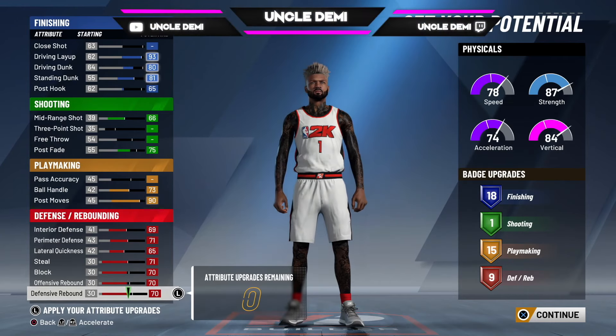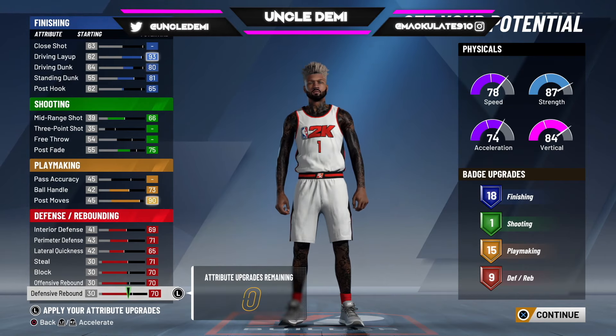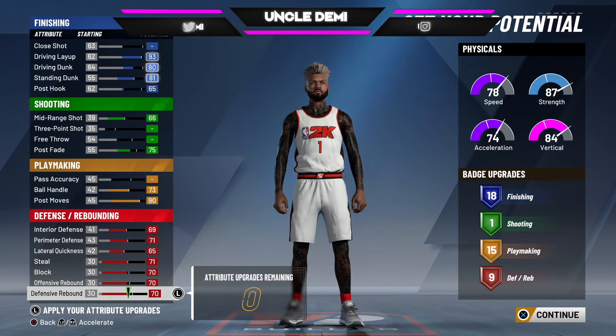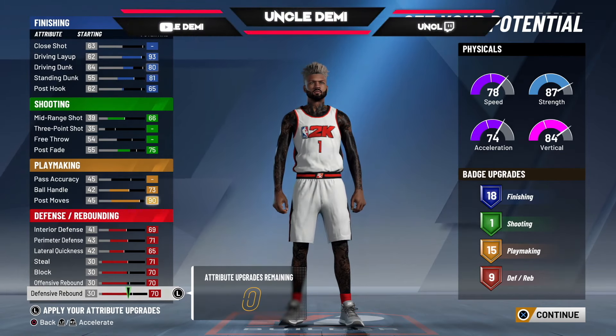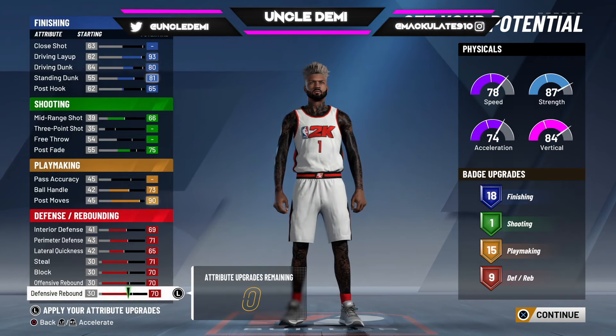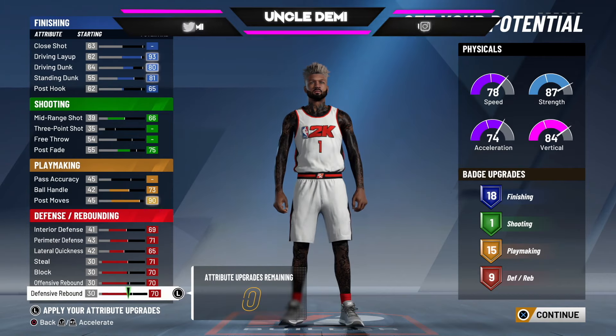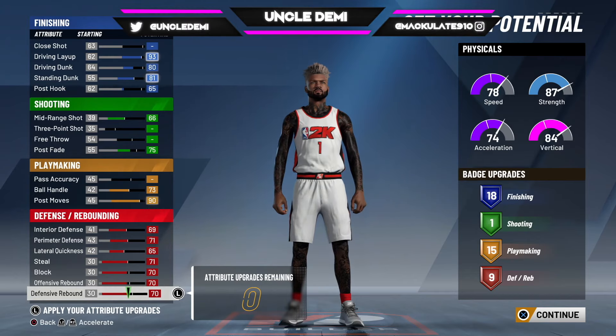And the cool thing is you do have 73 ball handling, so you can face up and get to the rack. Defensively, you're pretty much solid all the way through. You're not below average, you're not above average — you're just an average defender when it comes to your defense and badges. But this is still a playable build. As the rare build community knows, we're looking for the name, and we understand we're going to sacrifice badges to get it.